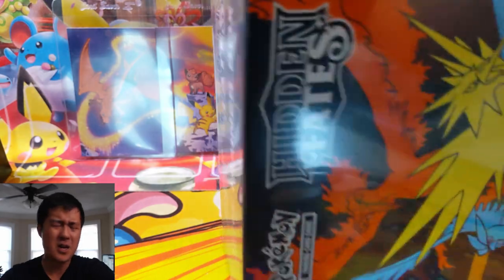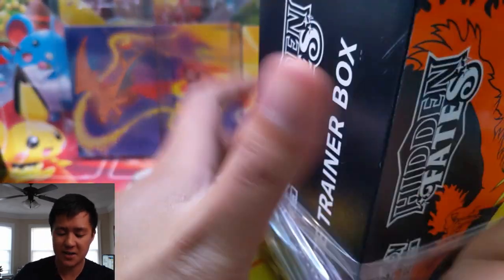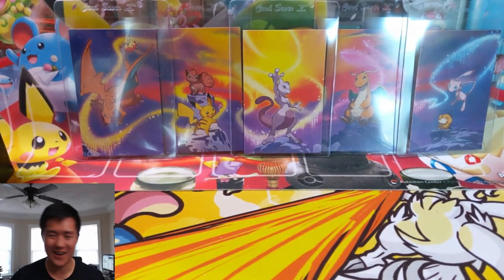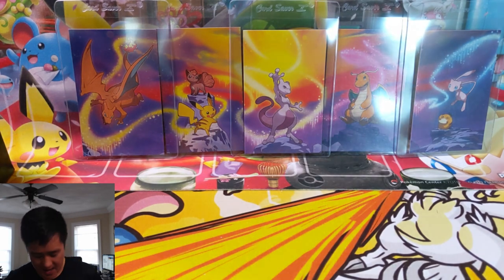What is up, I'm Moana Turtle and today we have another Hidden Fates opening — we're doing another Elite Trainer Box. At this point, the price of singles has reached the point where it makes sense to complete my collection of the ultra rares and better — all the shinies, GXs, stadium cards. The prices are low enough to just pick them up as singles. However, for my own pride, I feel like I have to pull a Charizard, so that's my goal.